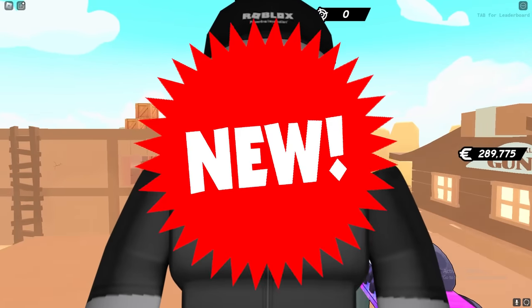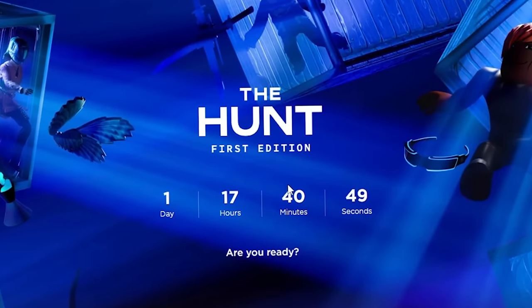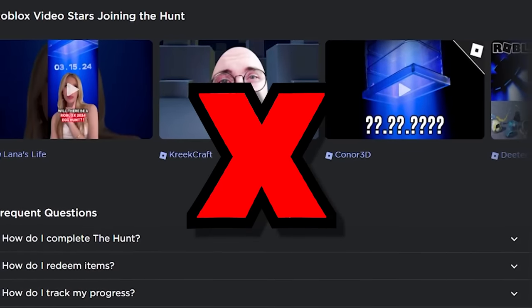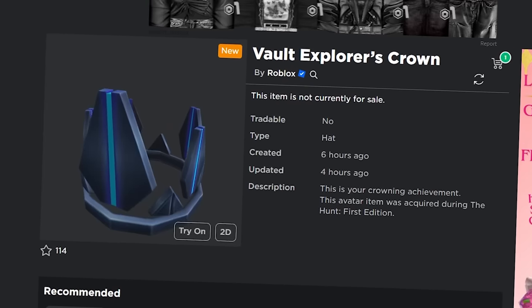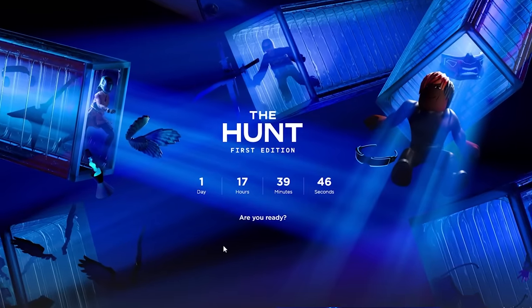Roblox created a new event called The Hunt: First Edition, happening tomorrow on Friday. It's Roblox's first event after years of having no events at all. They created a bunch of new accessories and new items specifically for this event, and they even brought back the events tab for it.